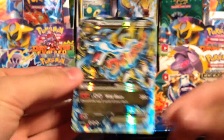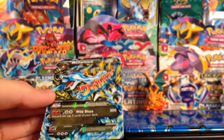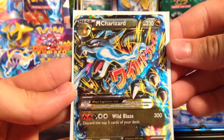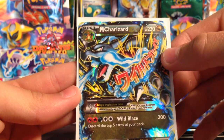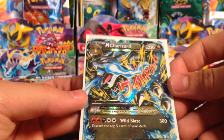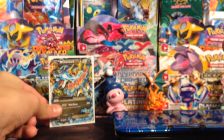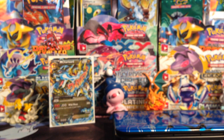And my rare is a Mega Charizard EX! This is not the secret rare, but this is still a really sick card to pull — holy smokes! Let me get out my sleeves. Wow, awesome. So there we go — Mega Charizard EX. I'm pretty sure that's supposed to say 'Wild Blaze' but I can't read Japanese. Awesome pull!